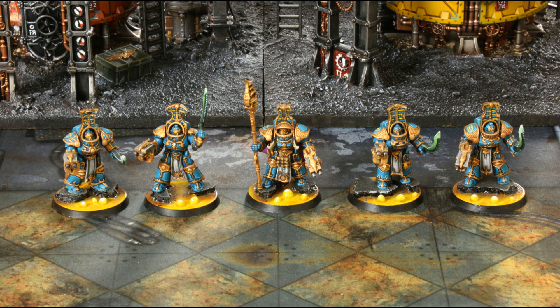However, thanks to Chapter Approved, we've got some points reductions on the base cost of the model. Originally these units were 33 points each when they came out in the codex; they've been reduced to 30 points. So you're paying 15 points less than 204, which basically gives your Inferno Combi-Bolters for free. The unit stock now comes in at 189 points, which is a bit of an odd number.